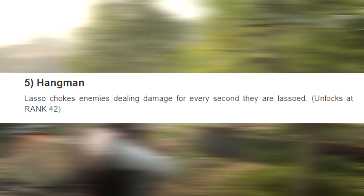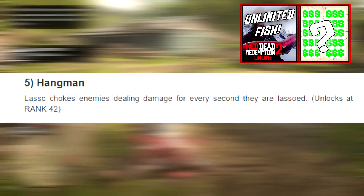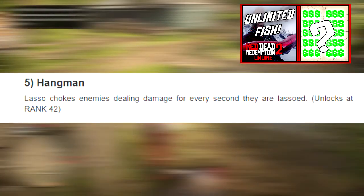The next ability card is Hangman — the lasso chokes enemies, dealing damage for every second they are lassoed. You unlock this at rank 42. If you're lassoing people all the time in RDR2 Online — which is fun, beyond fun — I suggest you put this on. But I don't use it all the time, and I don't recommend going out of your way to fully upgrade it unless you have the money for it.